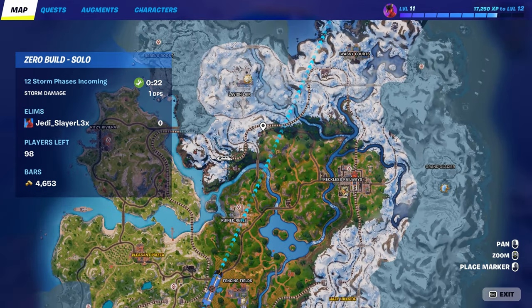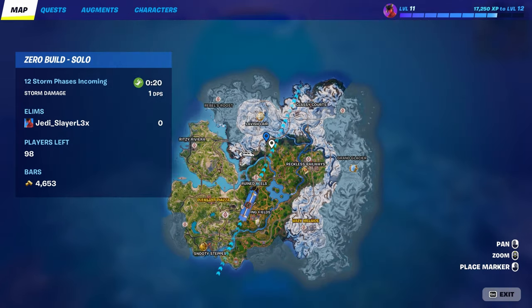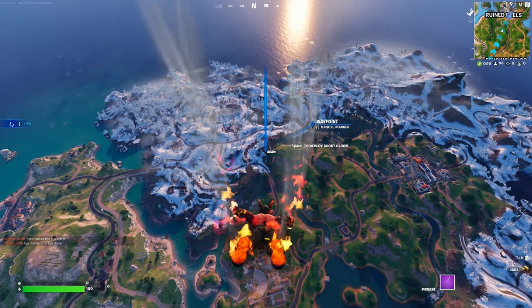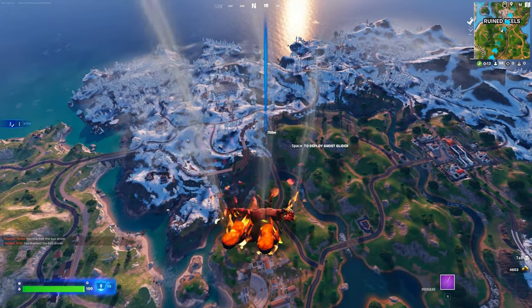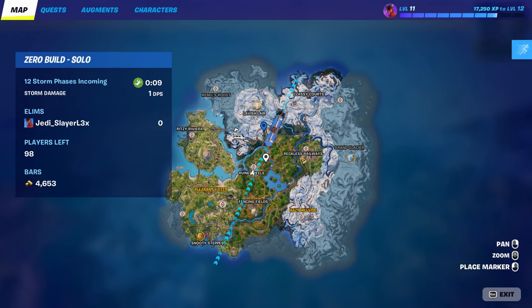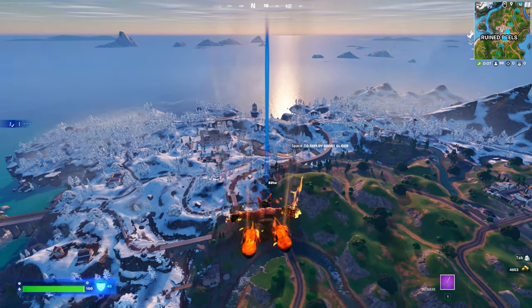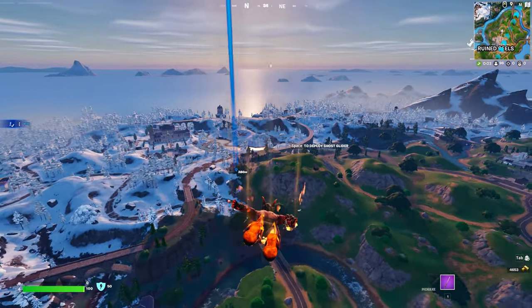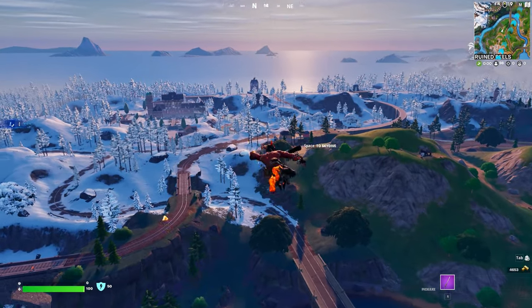So where it is, is at this train station. We'll hop down — I'm not in ranked, but people do sometimes come here. You'll see people gliding, but they'll most likely go to the lair. If there are people here, they normally come and go to like the train station part.